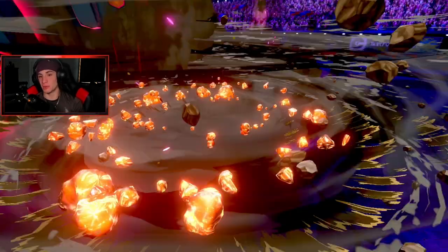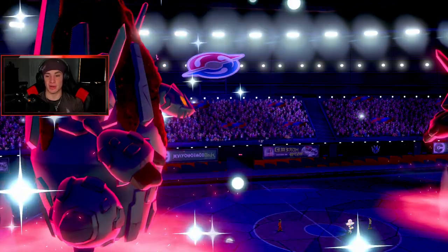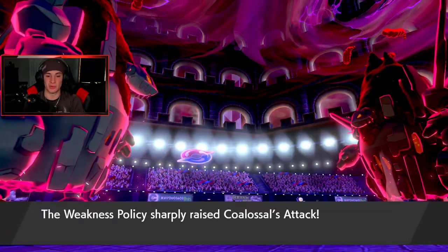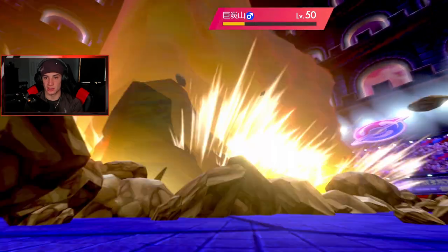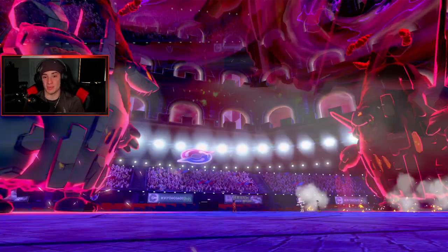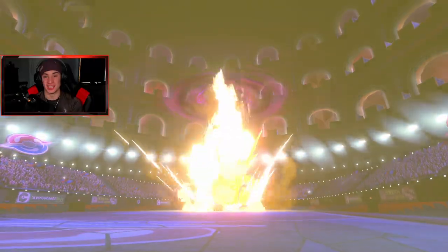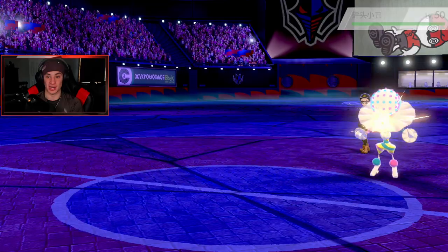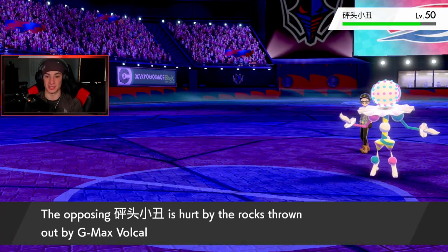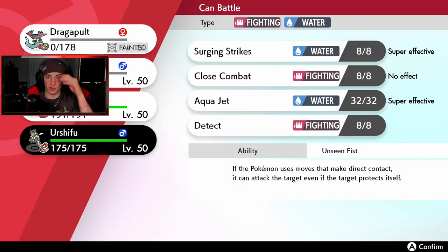If I get out Urshifu I should be able to one-tap Blacephalon with Aqua Jet because it's already taken Meteor Beam damage — even if it has a Focus Sash it'll still go down. It actually worked out in our favor that Dragapult lost that speed tie, because if Dragapult had gone for Surf we would have lost that match 100%. Vocálite damage is chipping, and I still have Palkia in the back, but I'd rather go Urshifu and drop an Aqua Jet.